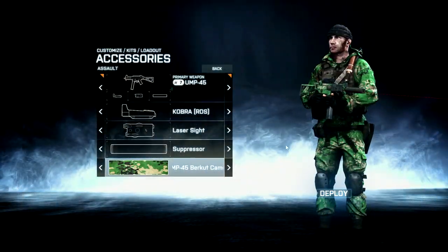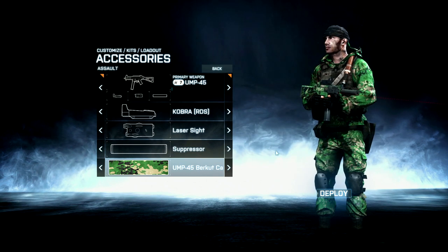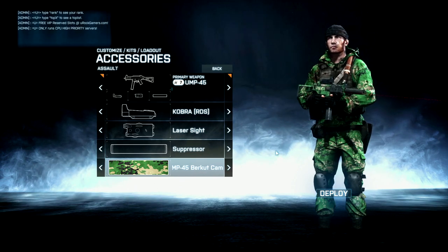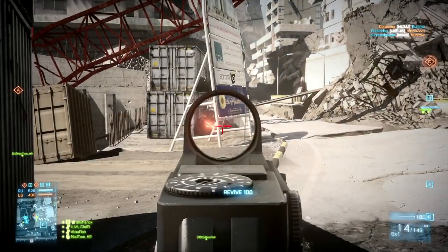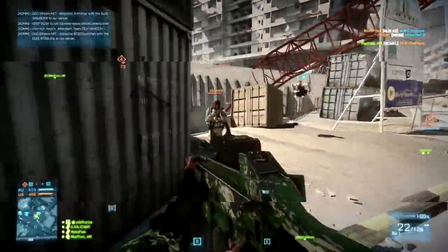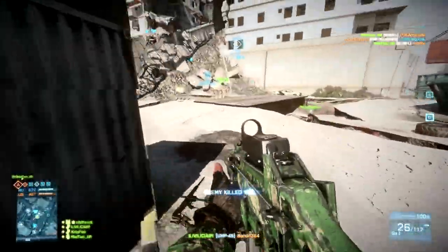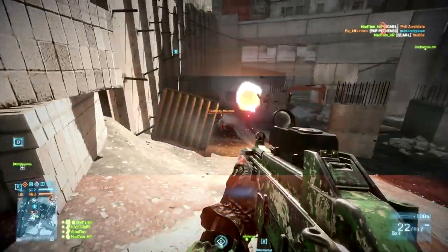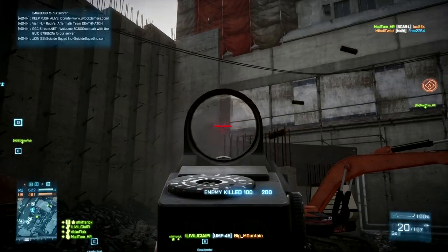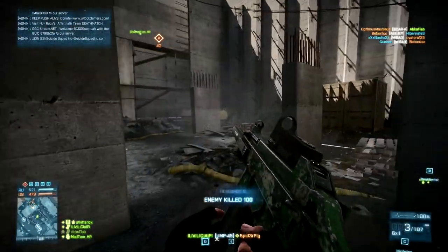Next up we have the Burkut camo again, but this time it's for the UMP45. To get this camo is pretty fun — all you have to do is get 50 kills with the assault class, 50 kills with support, 50 kills with engineer, and 50 kills with recon. Straightforward and easy to do, though it takes a while since it's about 200 kills total. If you want to do it as fast as possible, I'd recommend team deathmatch. Because the UMP45 is really ineffective at long range, you'll want to get your kills in a close-quarters map.